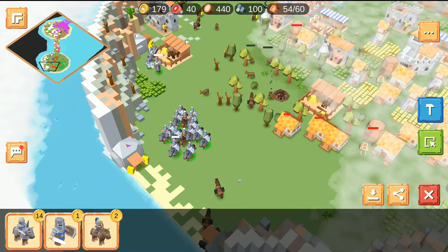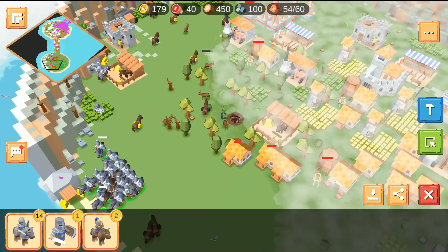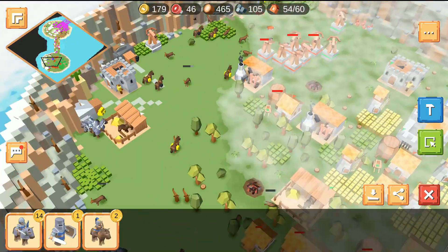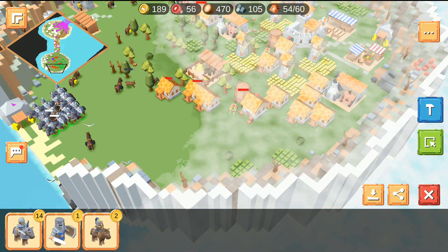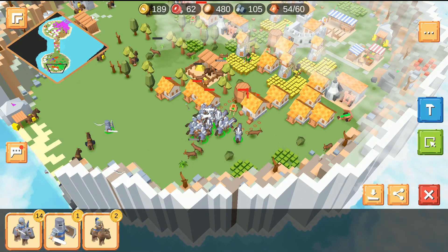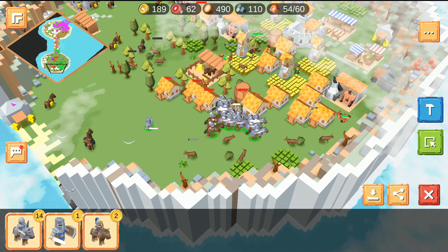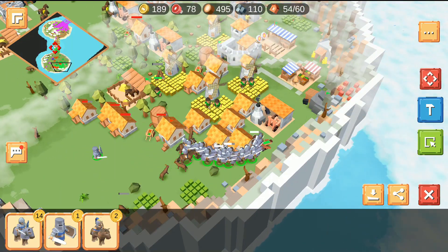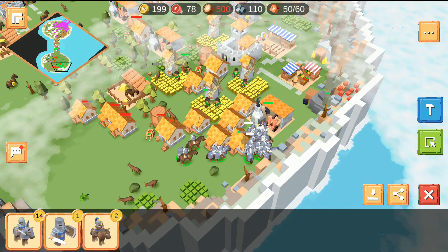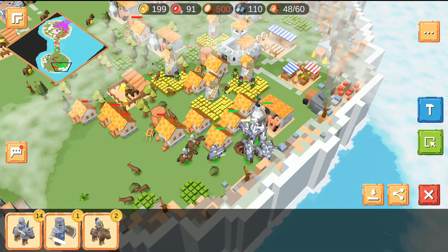A bunch of Knights here and Red's Town Hall has been destroyed so he's defeated or he's left the game. This game is finally winding down - Green has a few units here and there but this is basically over now.